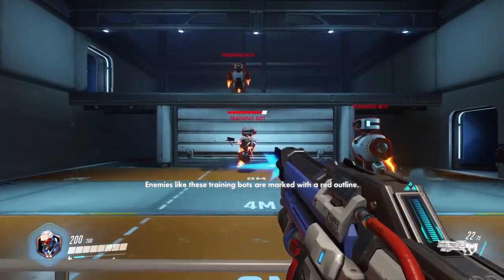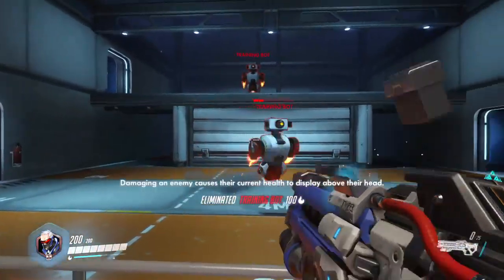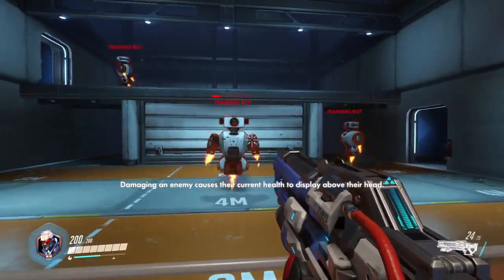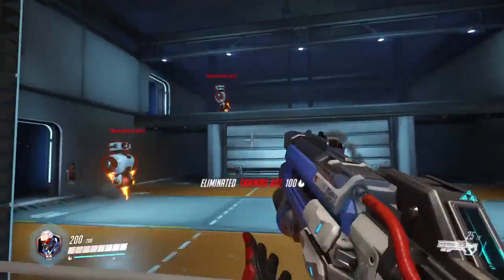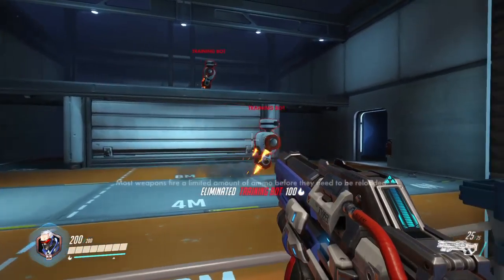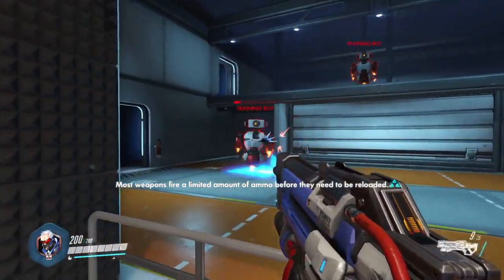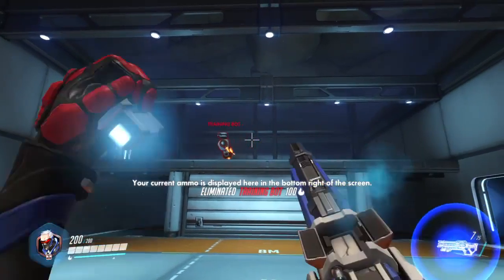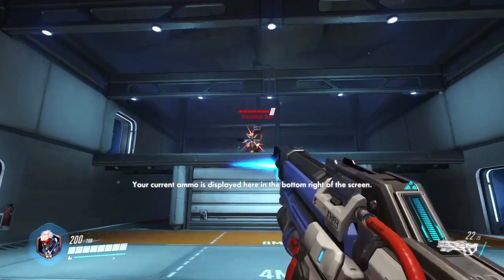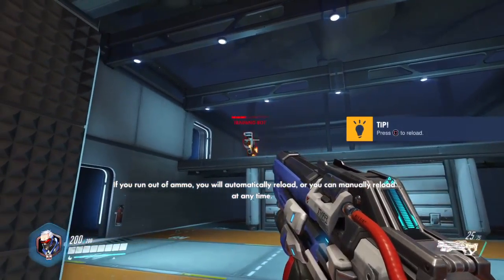Let me get you something a little more challenging to shoot at. Enemies like these training bots are marked with a red card. Nice shooting. Damaging an enemy causes their current health to display above their head. Your current ammo is displayed here, in the bottom right of the screen.